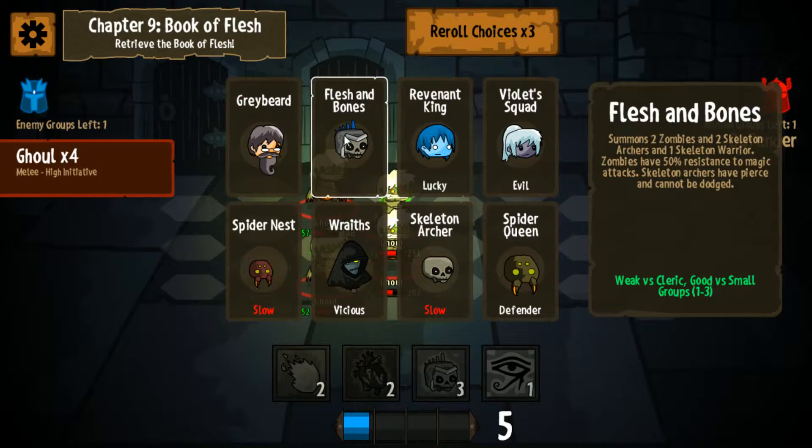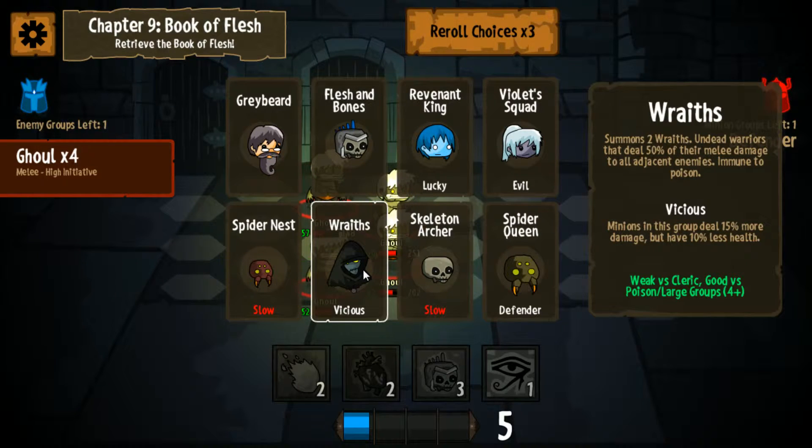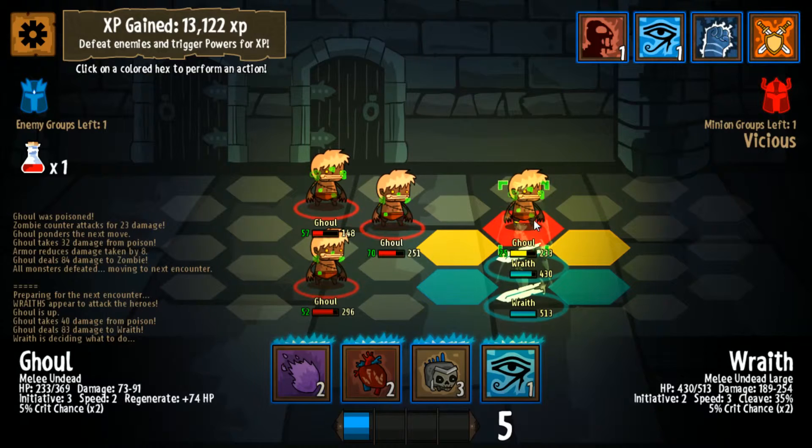Wraiths would be pretty good because we could still focus one target and do damage to other targets tangentially. Ideally what we'd be looking for here is high single target damage. Violet squad would be pretty good. I think let's go Wraiths, because they're pretty tightly clustered. Let's just beat them down - the Wraiths do a lot of damage.